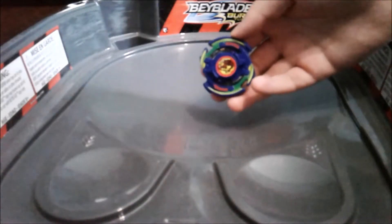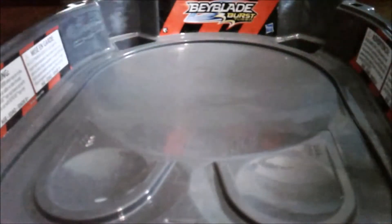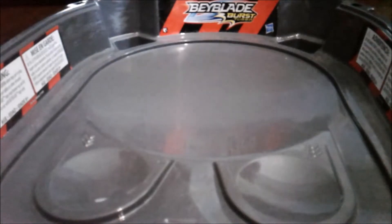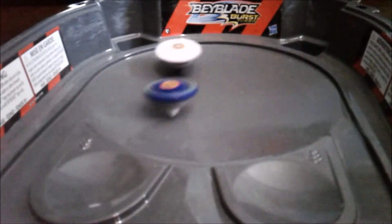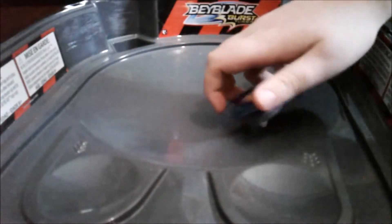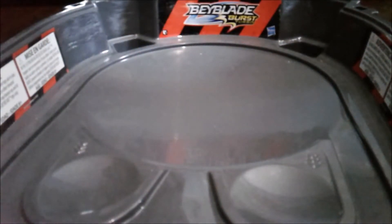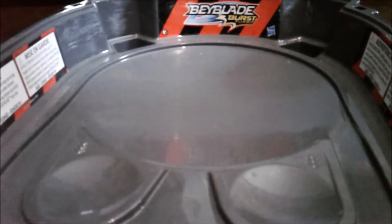I've got Dranzer F and Rex has got Dragoon F. 3, 2, 1, let it rip! Oh, I got a little bit in the pocket there. We're doing 2-point rounds. There's 2 points for Dranzer. What mode was that on Zeta? Stamina. Stamina — okay, so stamina apparently does not work. I'm going to go to attack. I might go defense. Nope, he's going to attack.